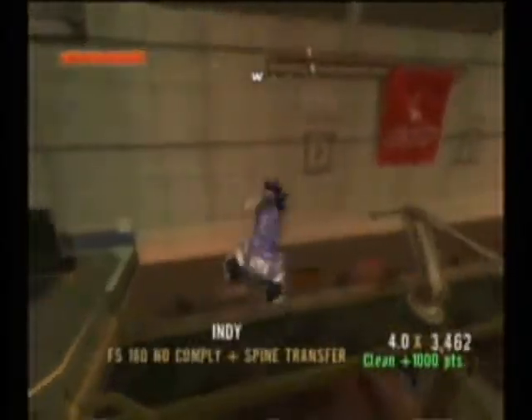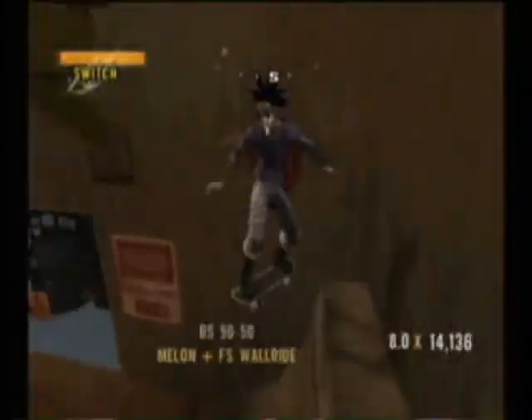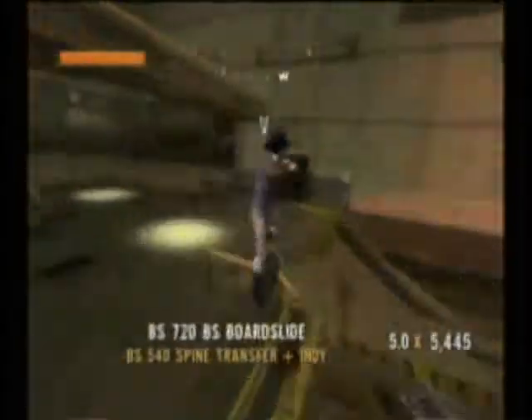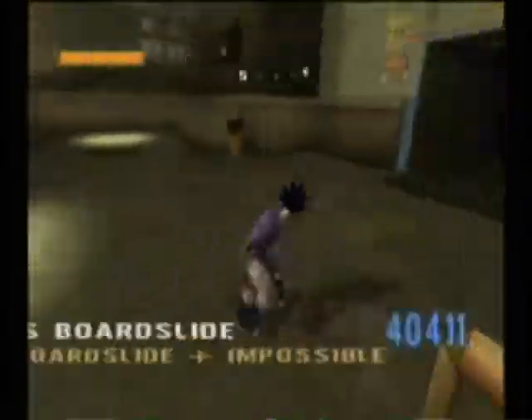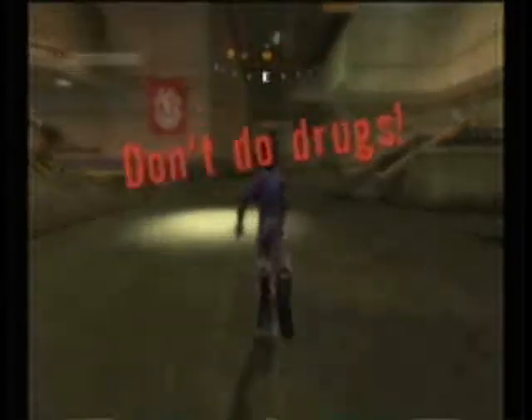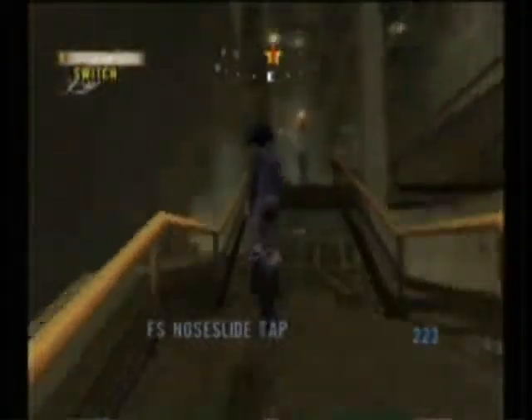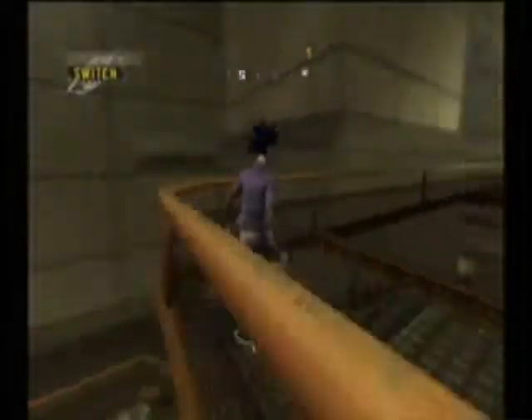Here's some more tight quarters right here. You can spine transfer from there to the other side, but that's about it. You can just grind back and forth. For some reason this car factory has skating logos on it, as if they allow skaters in here — probably to torture them.